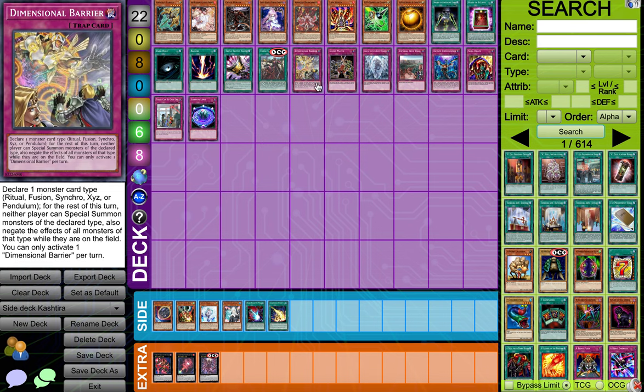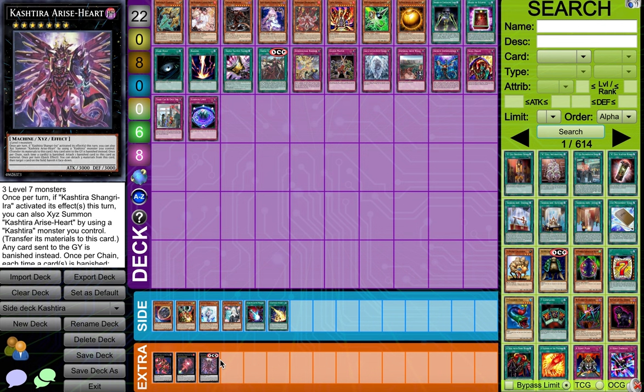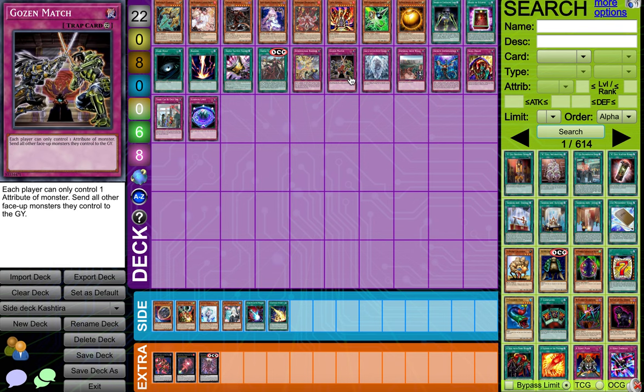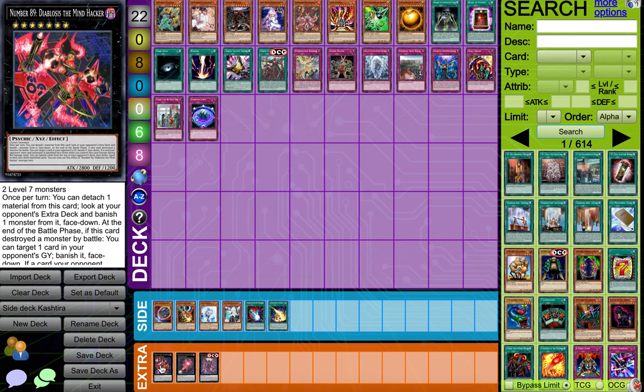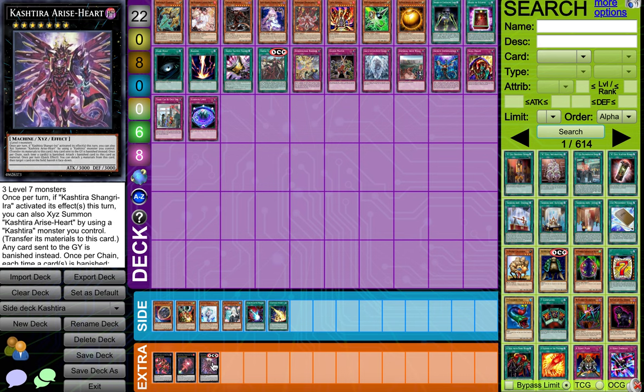And then for the traps, we got Dimension of Barrier — most of the time they play a lot of XYZ in their extra deck, I believe, and then some synchros like Baronne or something. You just call XYZ and they just pass turn with some monsters. And then we got Ghost Meets Match — this usually locks them out. They have varieties of extra deck monsters, especially since this is fire and this is dark.